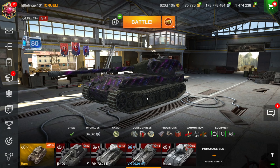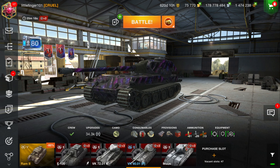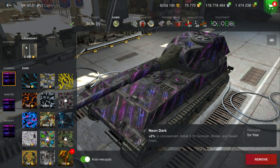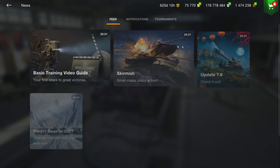Not a whole lot to talk about, however free cam is available for those of us that record on PC and Mac. So we'll get into that a little bit later. Some of the tanks that didn't previously have the camo premium legendary camo available now have it available. You can see here 2,550 gold for a tier 10 premium camo.